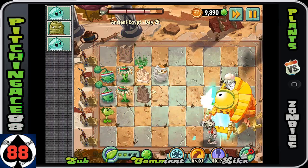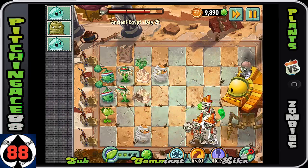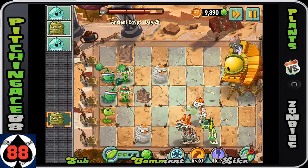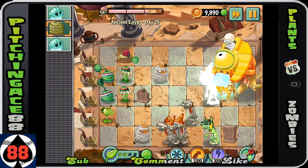So always keep at least one plant food in your back pocket, just to hopefully save you from, like, this bottom row - that's gonna be some problems, for sure.